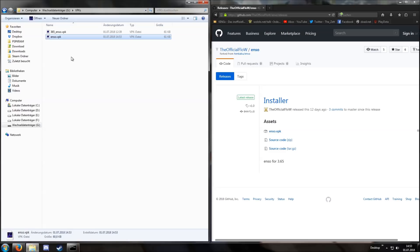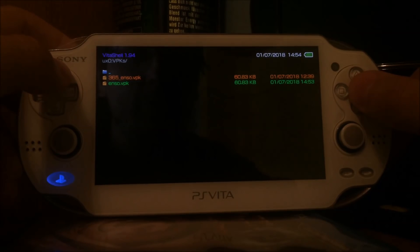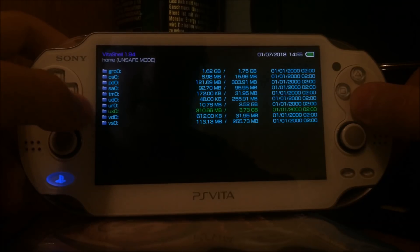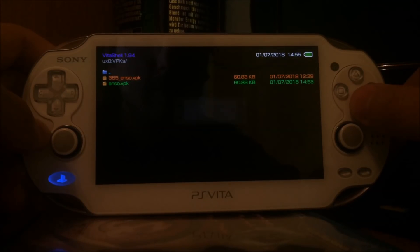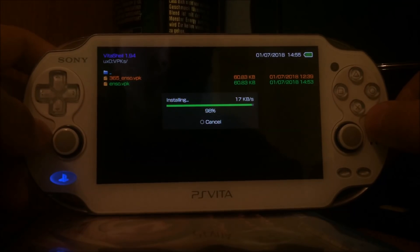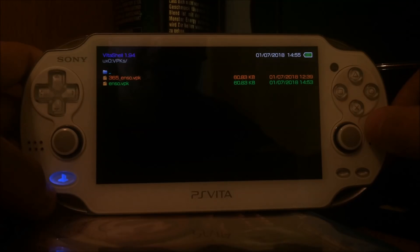Back on the PlayStation Vita, we should now have our ENSO VPK file. Navigate to UX0 and then go to the folder we just created on the computer — for me it's called VPKs — and then install our ENSO VPK file. It's going to ask for extended permissions; that's fine. It will install a new bubble, the ENSO VPK bubble, and we use this to install the permanent bootloader hack onto our PlayStation Vita. Please keep in mind this only works on version 3.65 with this specific VPK file.